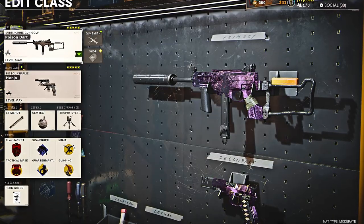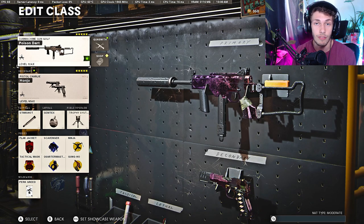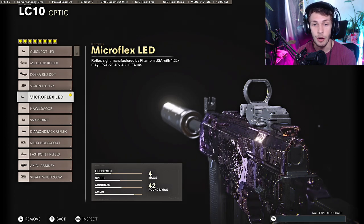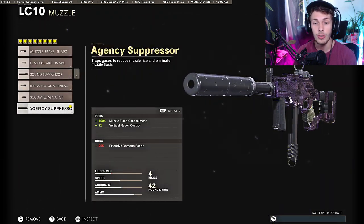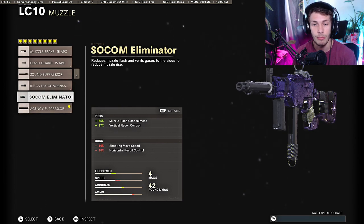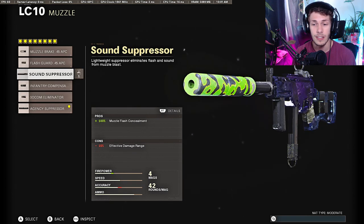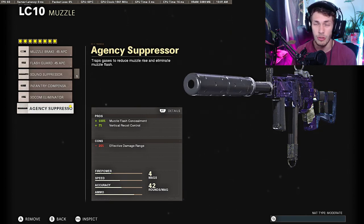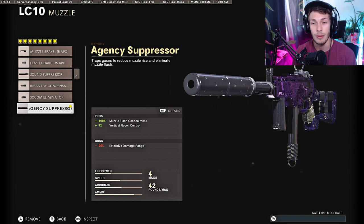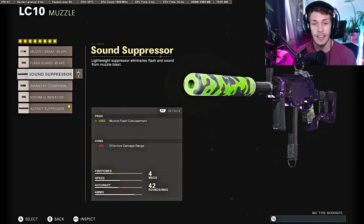So here's an overview of the class I was using in today's gameplay. This is a 5-attachment setup. If you do want a gunfighter LC-10 class setup, I'll be giving you guys a gunfighter one as well. To start, for the gunfighter class — if you want to run an optic, I recommend the Micro Flex LED or the Millstop Reflex. For the muzzle, you want the Agency Suppressor just so you stay off the radar. I'm a big fan of staying off the radar, so most of my classes won't have a compensator. If you stay off the radar you're going to live a lot longer. I always recommend running a suppressor.